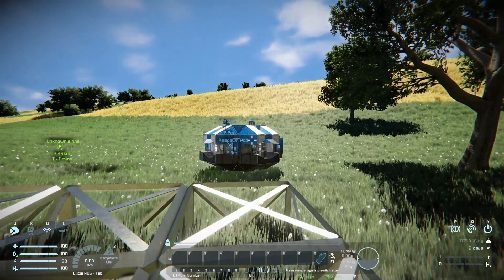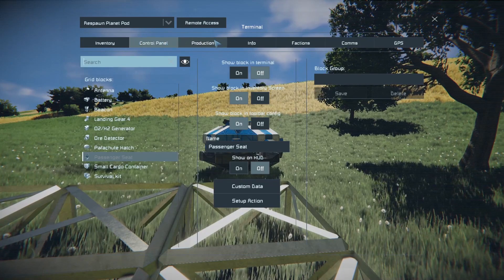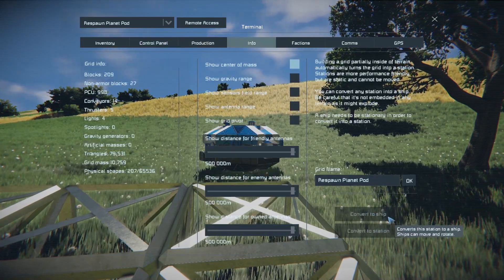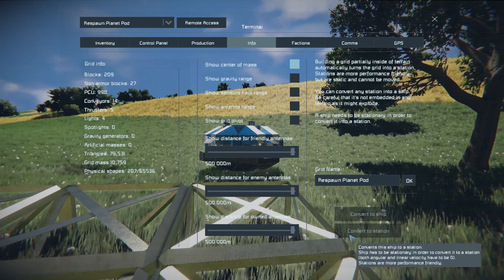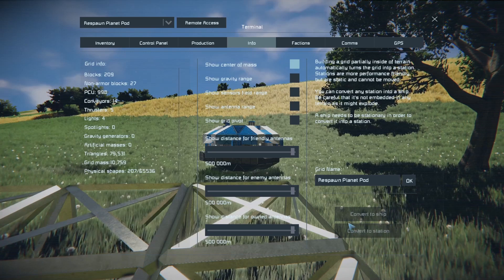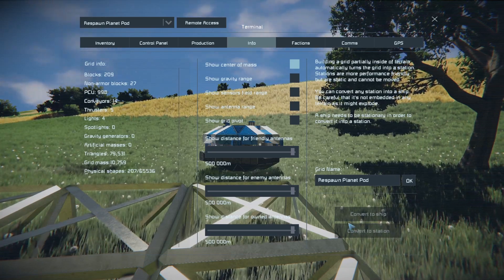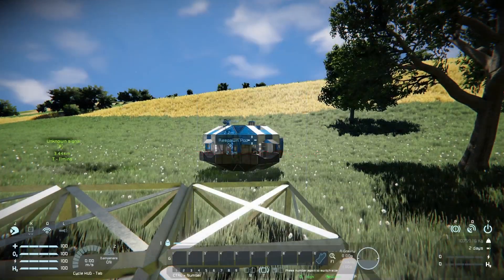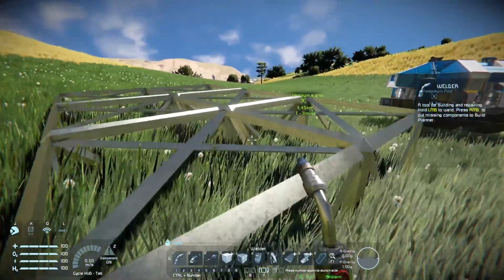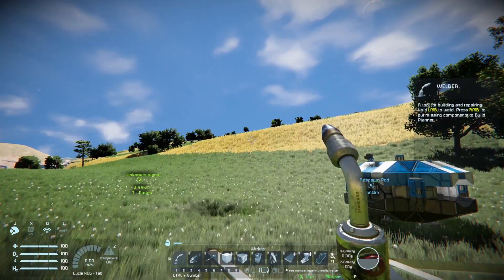If I pull up my control panel and go over to Info, you'll see options here: Convert to Ship and Convert to Station. Those options are only really applicable to large grid vehicles and they allow you to turn a dynamic grid - one that can move around - into a static grid that is locked in place by the game engine.